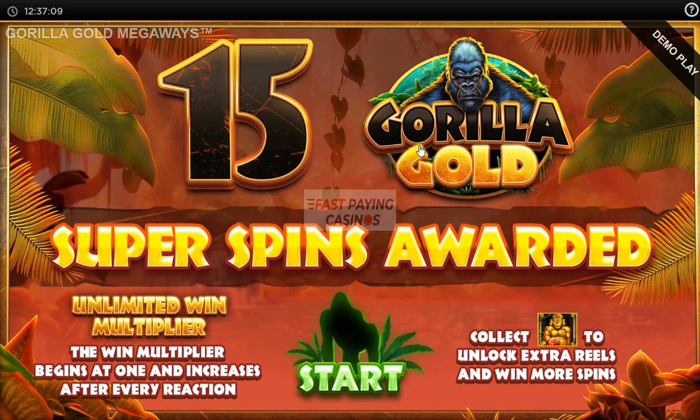I normally introduce the game before showing the free games, but the free games are coming quite quickly. You need 4 or more diamonds on any grid to trigger it, and once you trigger it you'll get a spinning barrel-type wheel which will reveal 8 to 35 standard free spins with an increasing multiplier.